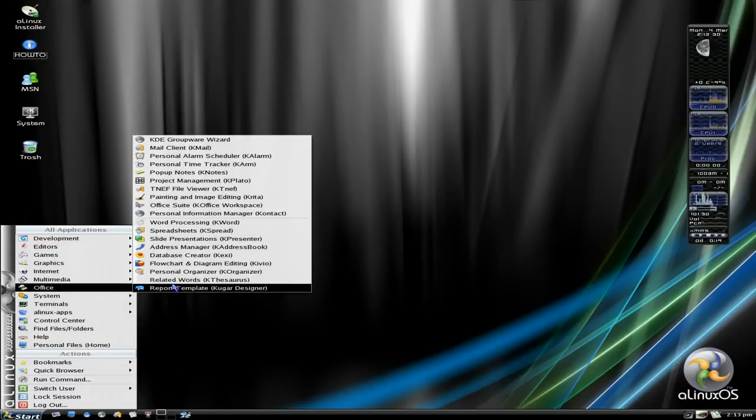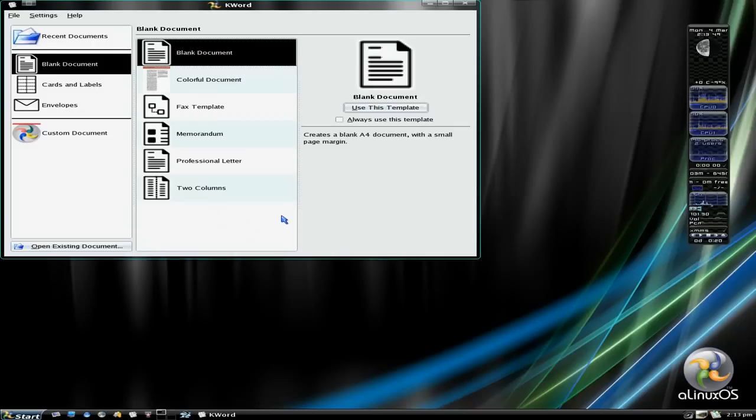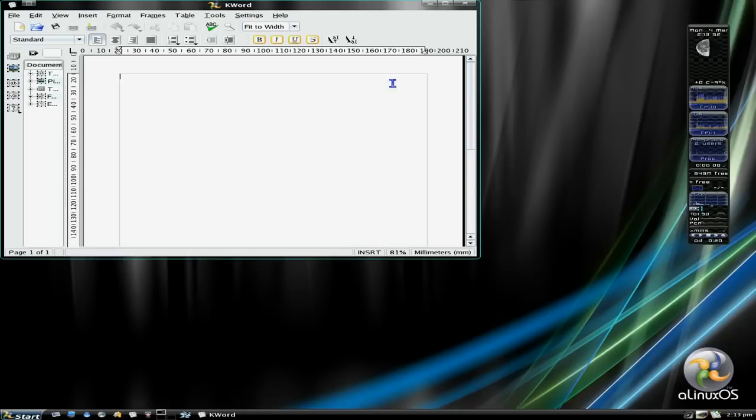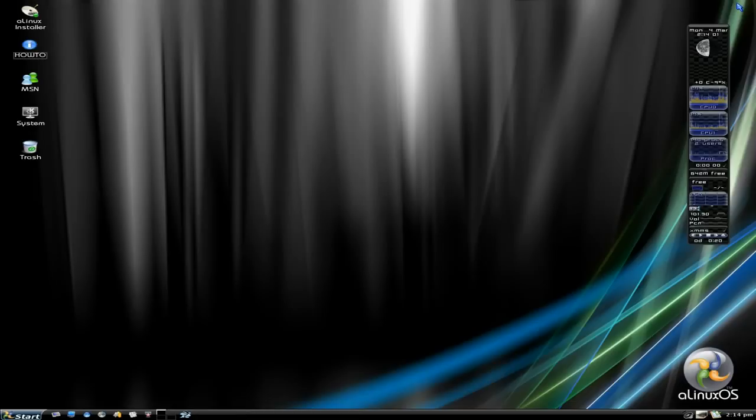Under office: K-Word, K-Spread, K-Presenter, K-Address, Kexi, Kivo, K-Organizer, K-Thesaurus, and Kougar Designer. There's no LibreOffice here - it's all K, K, K, K. If you like K, they do what it says on the tin, they get the job done. I'll open K-Word up and use this template for blank document - there you go, open it full screen. It does what it says on the tin, it does get the work done. Maybe not as good as LibreOffice, but who cares.